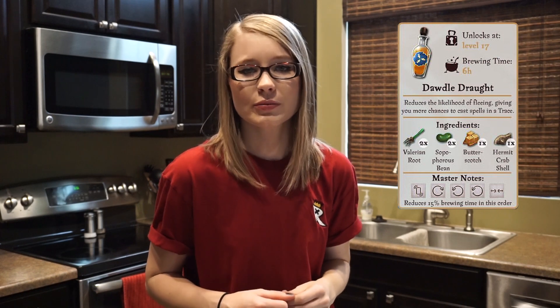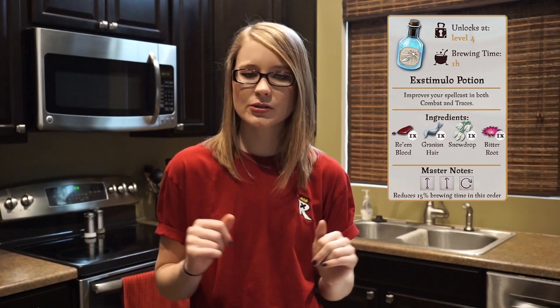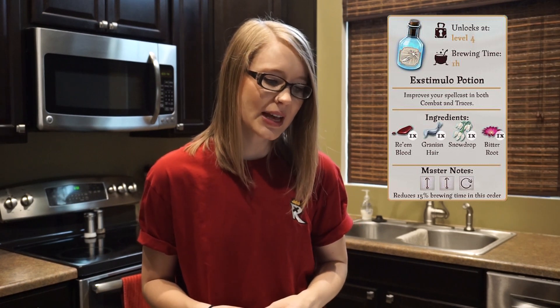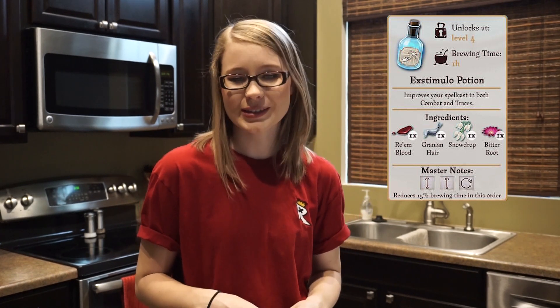The next potion is the Extimulo Potion, which can be brewed three different ways at three different potencies: the Extimulo Potion, Strong Extimulo Potion, and Potent Extimulo Potion. Each increases your spellcasting ability in a trace or combat as you go up in potency, as does your accuracy and effectiveness. The weakest Extimulo Potion unlocks at level 4 and takes one hour to brew. Its ingredients include one Riem Blood — a rare and valuable ingredient that imbues magical strength — one Granian Hair pulled from the tail of a magnificent winged stallion, one Snow Drop known for its resilience, and one Bitter Root, a primary ingredient in Extimulo Potions.